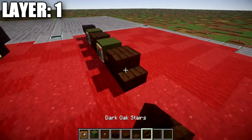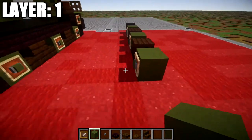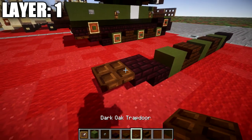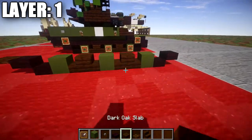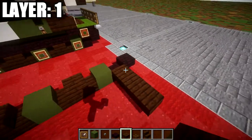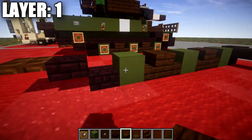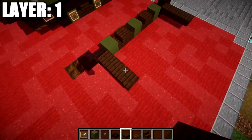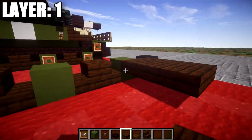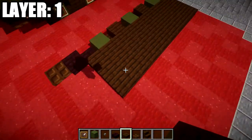Place down another two dark oak wood stairs back to back, followed by another green terracotta block, stone button on the side, item frame, and green terracotta in the item frame. Then place down a nether brick slab going back, followed by a nether brick top slab, and a dark oak wood trapdoor coming off that slab. Go up to the front and place down a row of three dark oak wood top slabs going to the right, then in the back place down a row of three nether brick slabs. Fill in the space between those rows with dark oak wood top slabs to create the base for the vehicle.